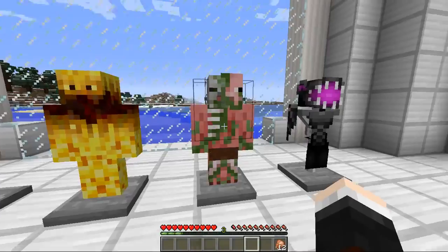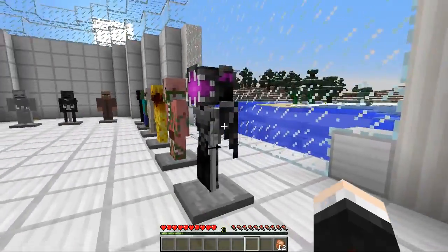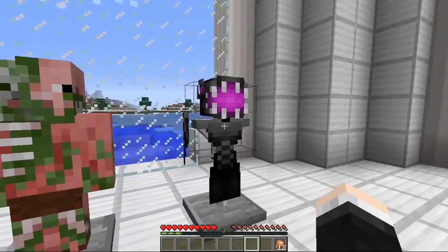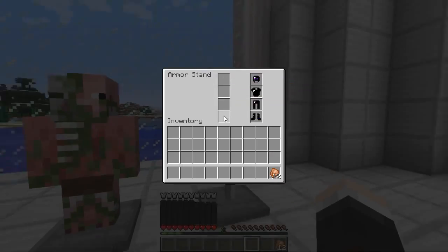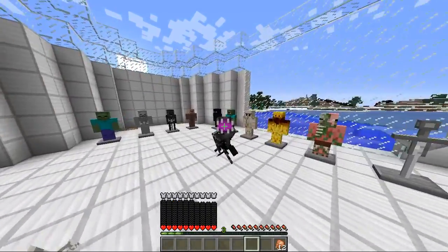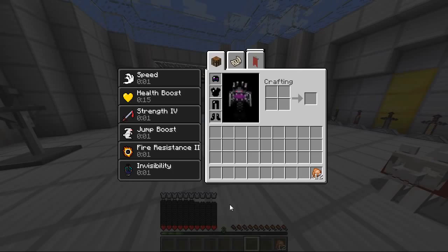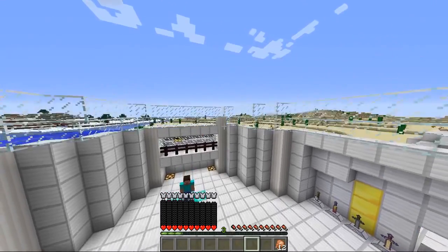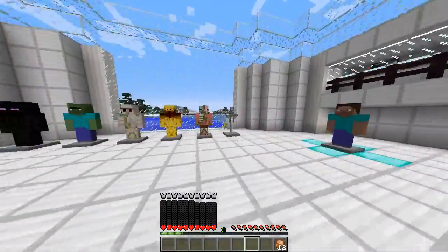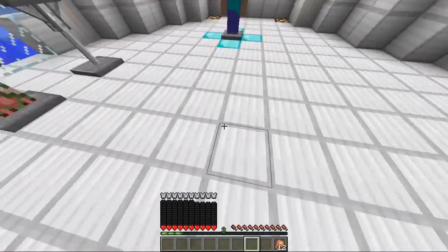Now we move on to a very special armor from a very special mob — it's the ender dragon. Check this out. You get the tail, you get the legs, the wings, and oh my goodness, it just looks so good. Look at us — we look so cool. And look at all of those hearts — I can't even count those, that's got to be at least 60 or 70 hearts. You get speed, health boost, strength four, jump boost, fire resistance two and invisibility. Look how high I can jump! This has got to be the most overpowered armor in the world so far.